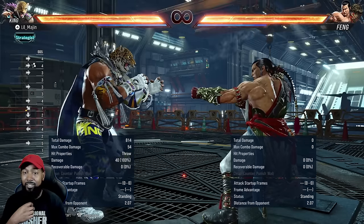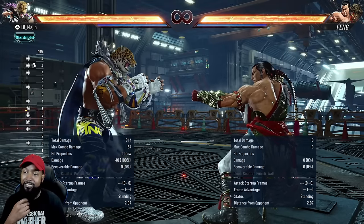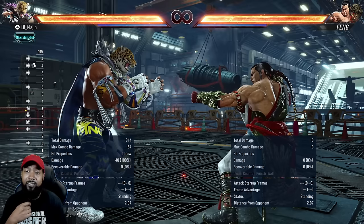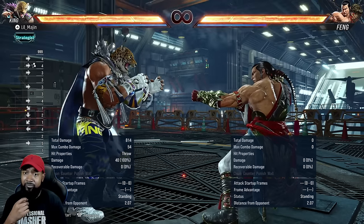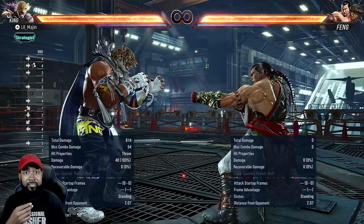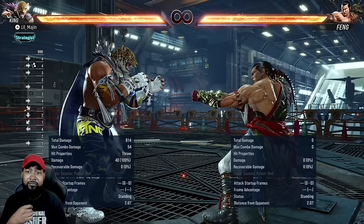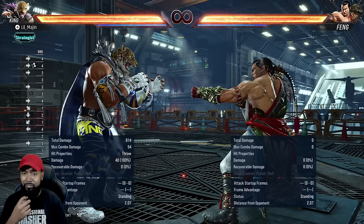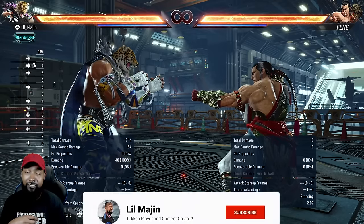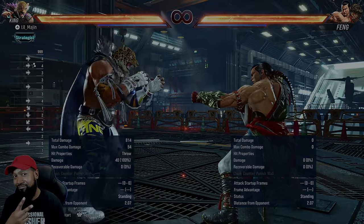Giant swing is definitely his best throw because you can use it just like a jab, get so many counter hits, so many interrupts, and just catch people lacking and unable to break it — lots of damage. Hope you guys found this pretty useful. Use lots of giant swing — it's definitely the most used throw I use, and I'm sure most other King players use it the most too for obvious reasons. It's so good. If there are any other throws you guys like that I didn't mention, let me know in the comments, hit the like button, subscribe to the channel. I've got some more videos on the way. You guys have a great one. Peace.